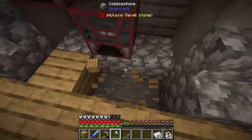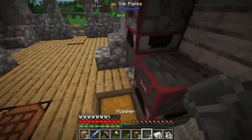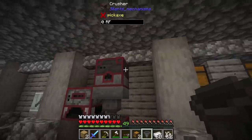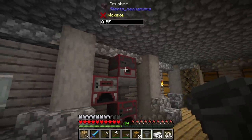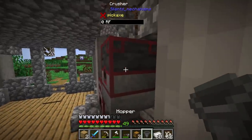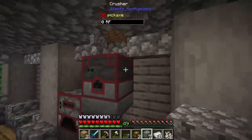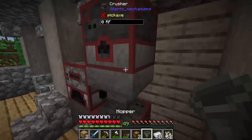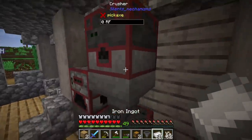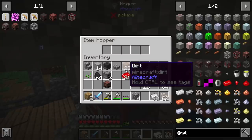We could place a chest down here with a hopper underneath, assuming hopper functionality works normally. That way items pull out and go into the machine. Let's try throwing a hopper on top. I'll just build up so I can see up there. We can try getting the hopper up here - there we go, hopper in there. We can access the hopper to put items in.